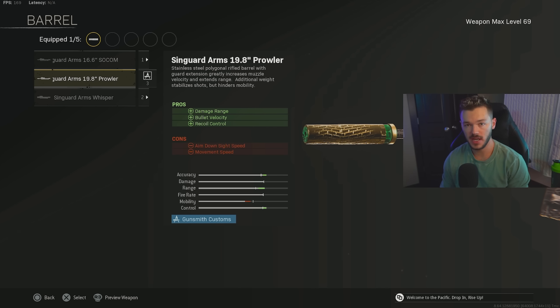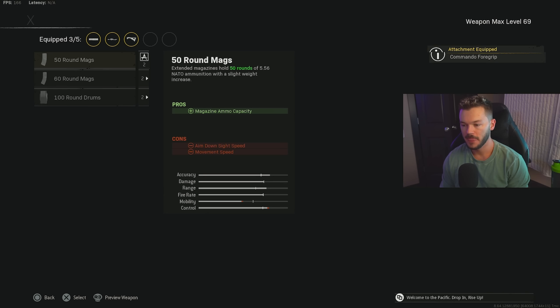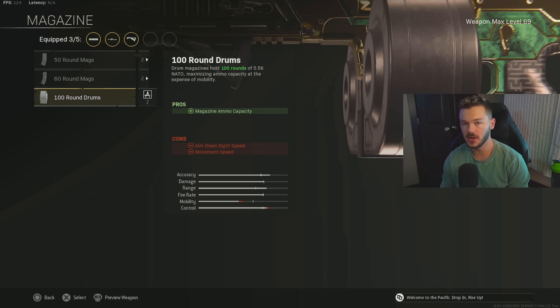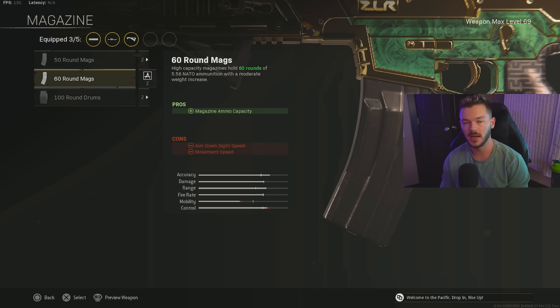For the underbarrel, we're using the Commando Foregrip for recoil stabilization and aiming stability — pretty standard since the Kilo 141 has minimal recoil anyway. For the magazine, I prefer the 60 Round Drum — you could go 50 round if you want, but stay away from the 100 Round Drum; it's not viable due to the weight and handling penalties. Personally I always go for the 60.